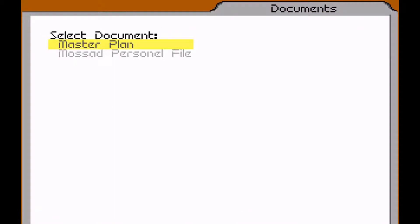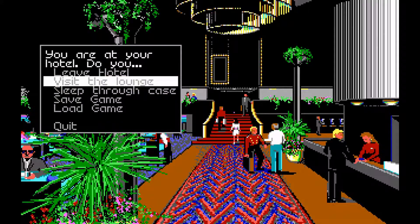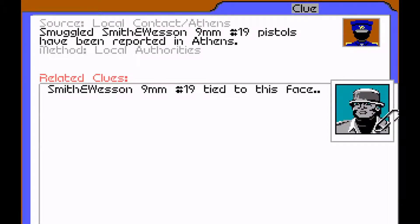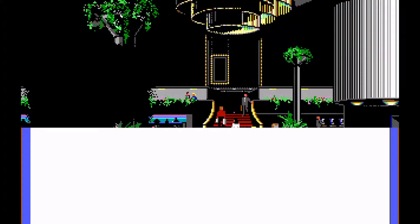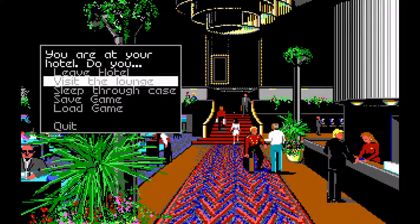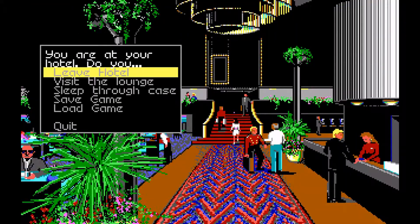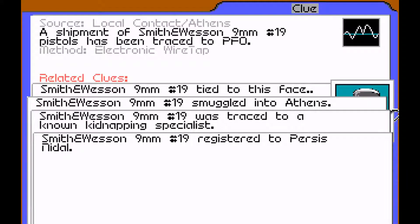The BOAC person doesn't seem involved at all - I think that person's got nothing to do with anything. Let's visit the lounge. Yeah, so we know about Athens - I don't think anyone else is relevant there. Kidnapping specialist - so it's Persis Nidal. The Nidals are back in action, and one more time - PFO. So there you go, PFO agents - they're the ones who've been kidnapping boys.